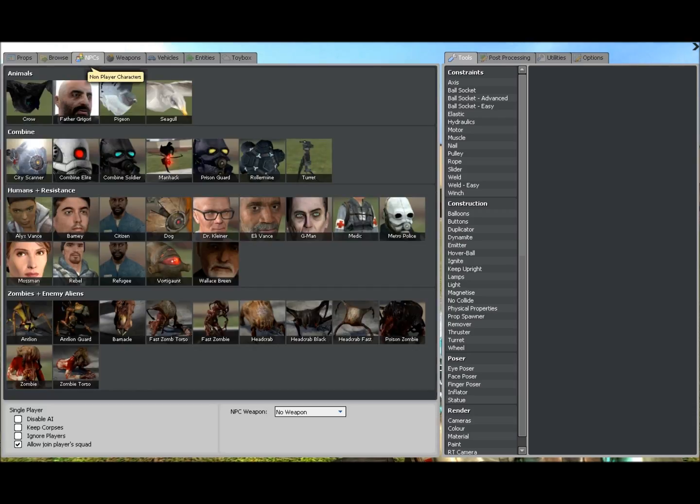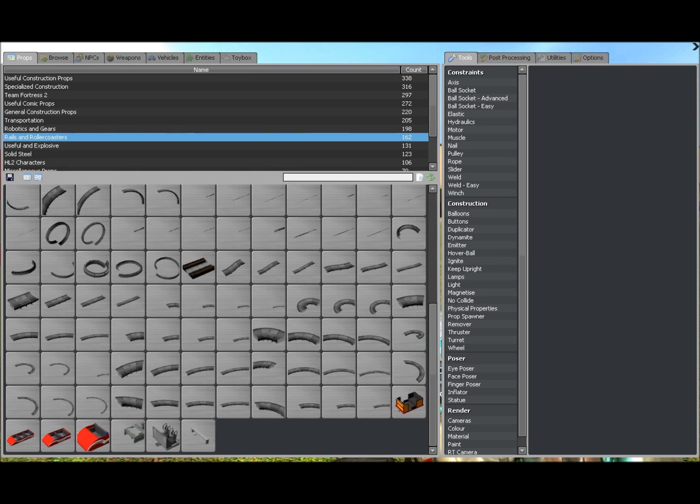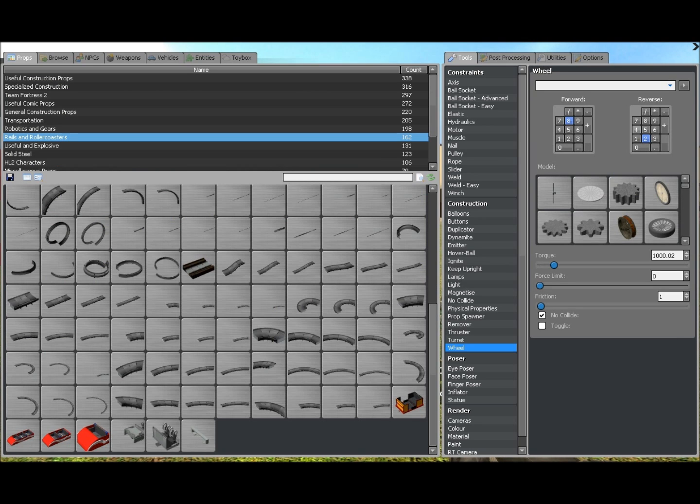You right-click, then you need to put on some wheels. To do that, you come over into the tools, construction, wheel. Now, use your numpad — if you want to go forward using 8, you click 8 here for backwards.